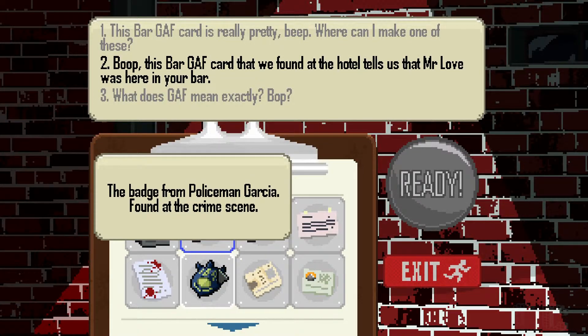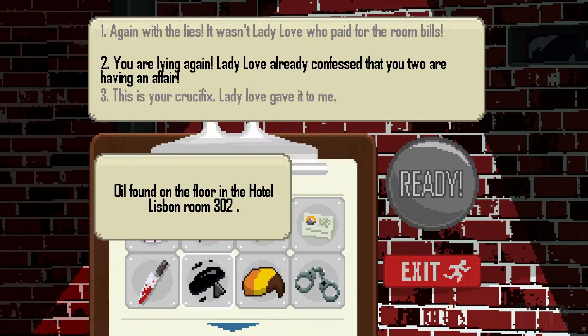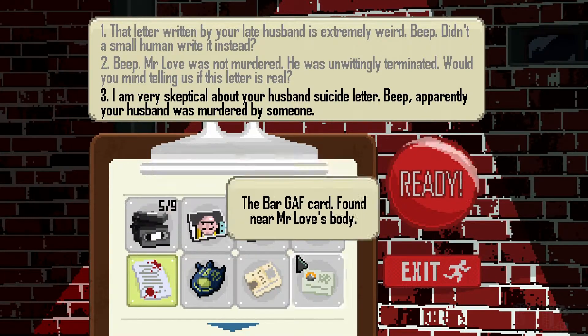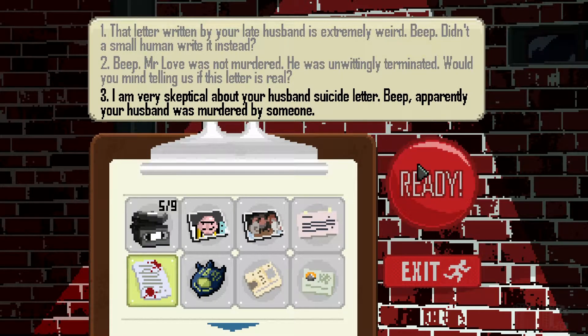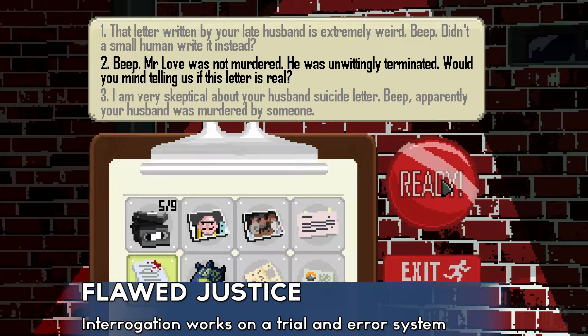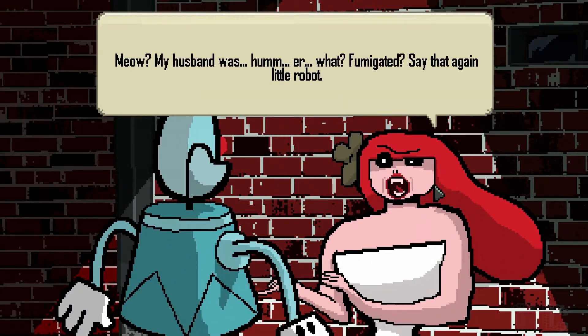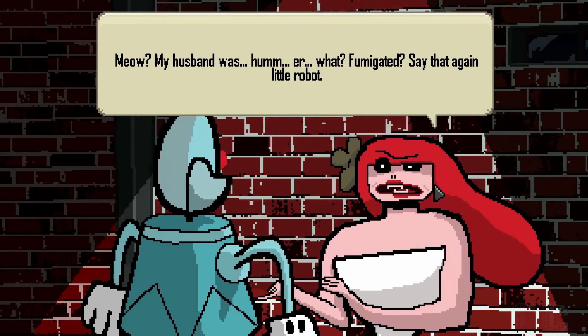In two or three of the choices, the player will be told about an item that can win the round. The unfortunate problem with the interrogations is the awful way they are presented. Since the item that is needed in the round shows up in the dialogue window, it's not hard to figure out what you need to say. So when two options appear that say something incredibly similar about an item and you select the wrong one, you'll wonder what made that specific choice the incorrect one.